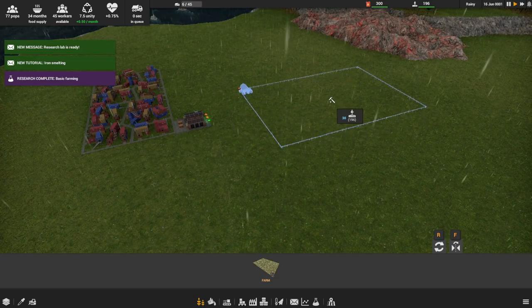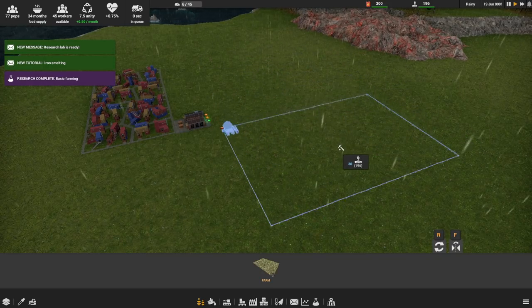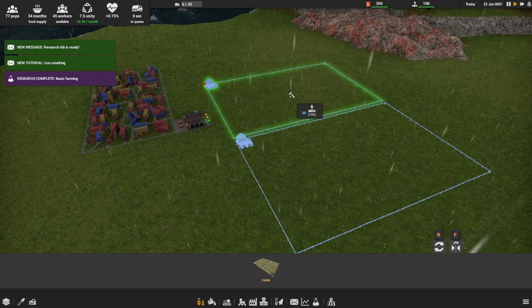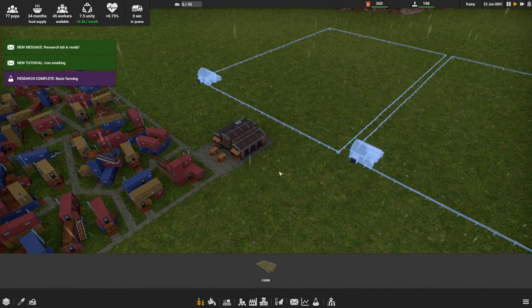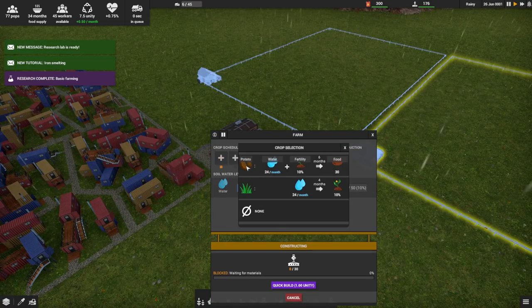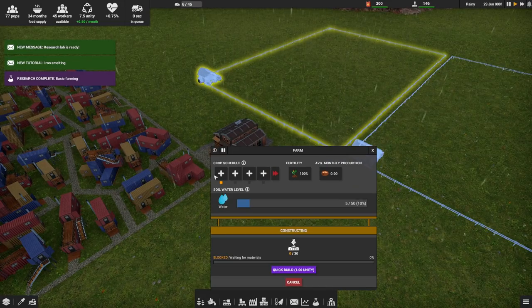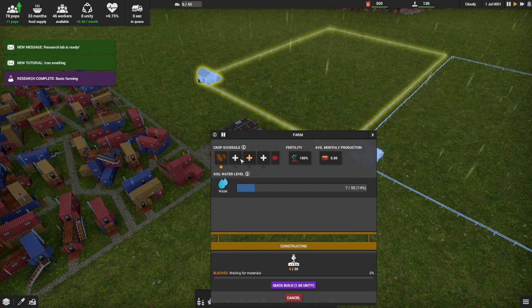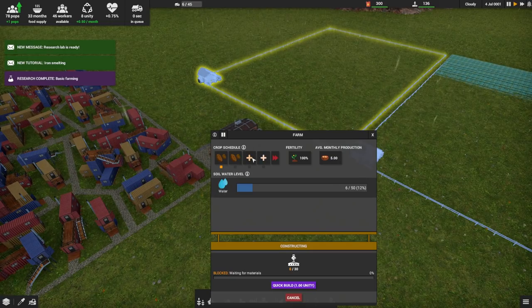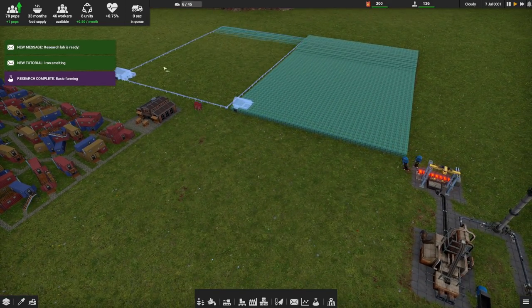Let's put a couple farms in here. We'll set up a schedule — all we know is potatoes right now, so we'll do potatoes, then manure, then potatoes, then manure. It seems like it takes away 10% fertility, so let's go all potato on this guy and then do a green manure at the end. Might work a little better. That'll keep people happy.